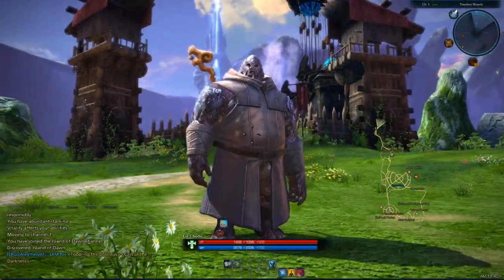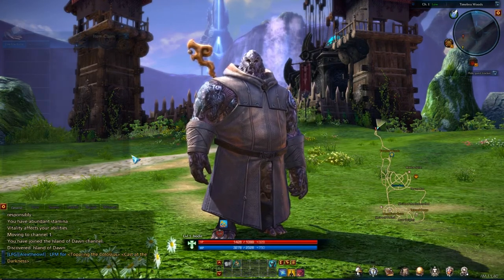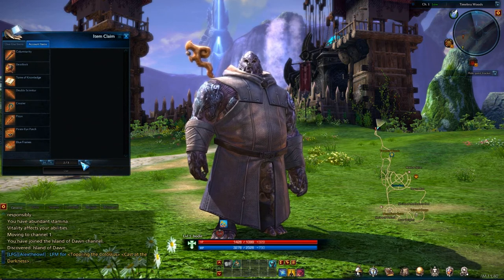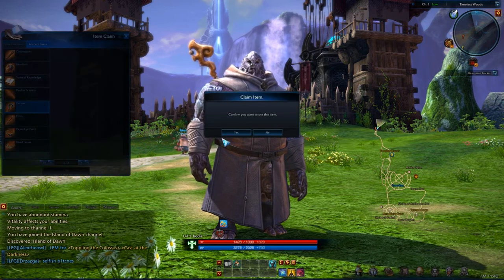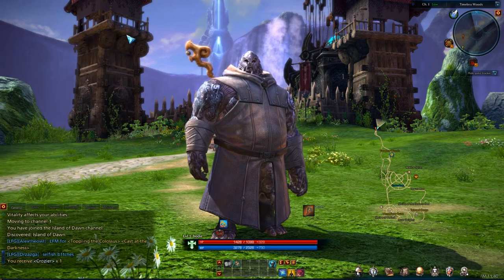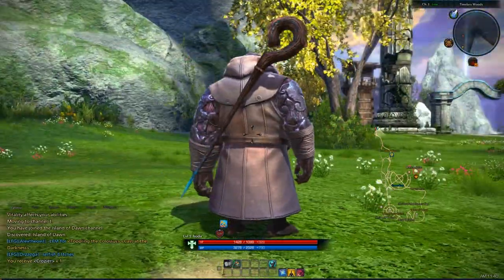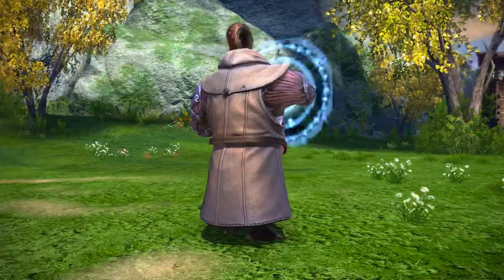Moving on to the Priest now — we're on the last two classes, Priest and Mystic. For the Priest, you wield massive two-handed staves. I've got a Baraka Priest here. I was a little bit disappointed with this particular model — I expected something like Benediction, but instead we get something like a normal crook staff, like a shepherd's staff.